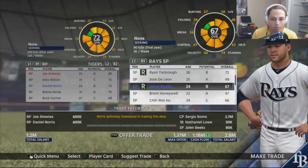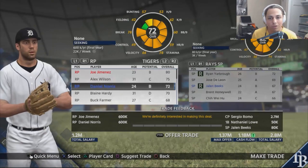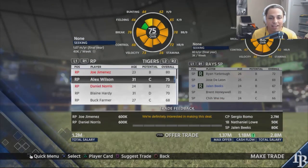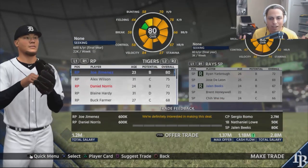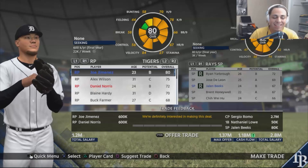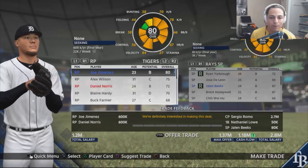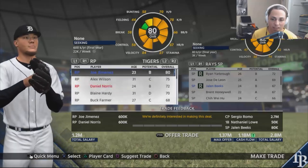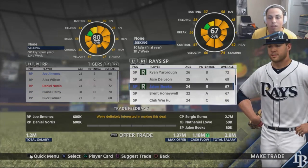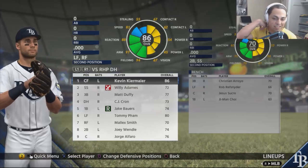The second trade adds more pitching: Joe Jimenez and Daniel Norris. Norris will be a long relief lefty with 78 stamina, which helps a lot. Joe Jimenez was an all-star this year — 23 years old, 80 overall — and he'll be our setup pitcher. In exchange, we're giving up Jalen Beeks (24, B potential, 67 overall) and Sergio Romo. We're also moving Nathaniel Lowe to first base.